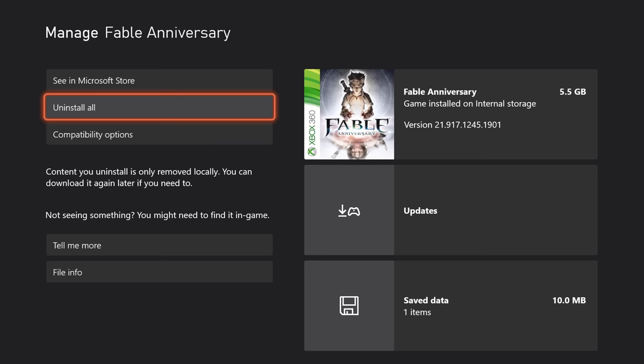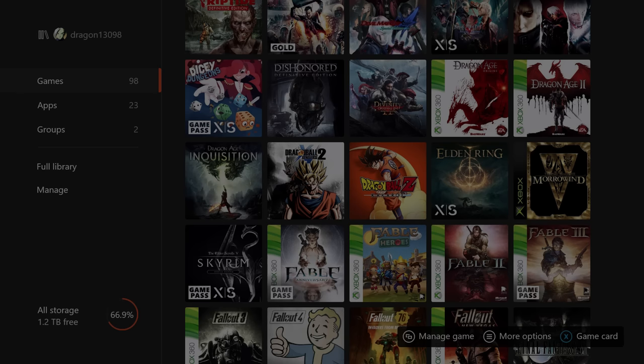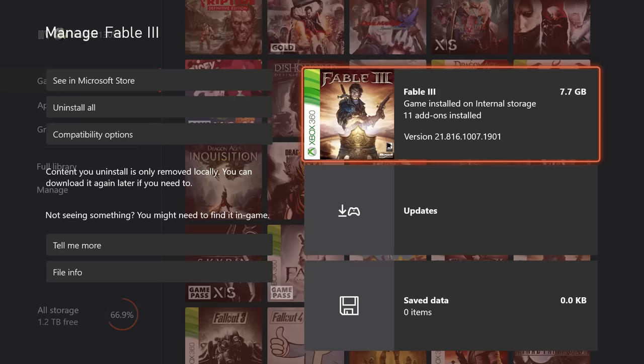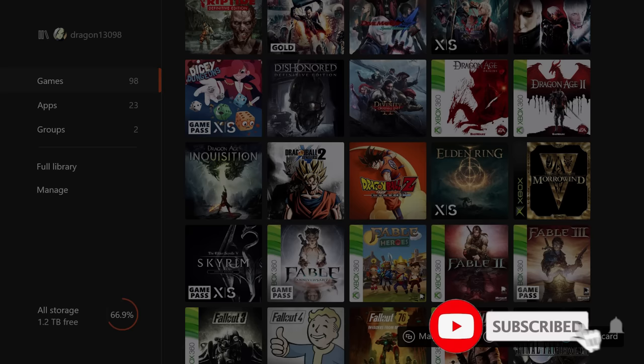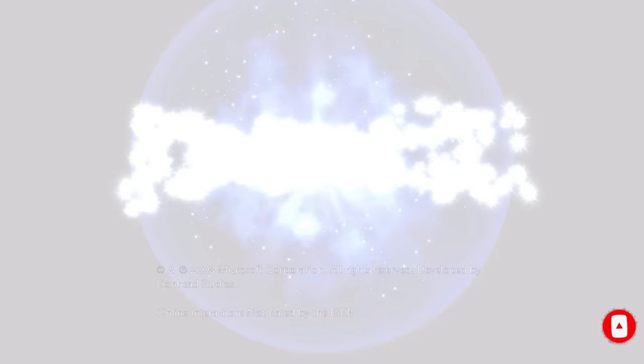Quick note before jumping into the game: on the Series X a lot of 360 games recently got an FPS boost update so they all look and run a little bit smoother. Despite the fact Fable Anniversary and Fable 3 both got these improvements, for some reason Fable 2 was left completely untouched. It's a little disappointing but it shouldn't affect all that much.